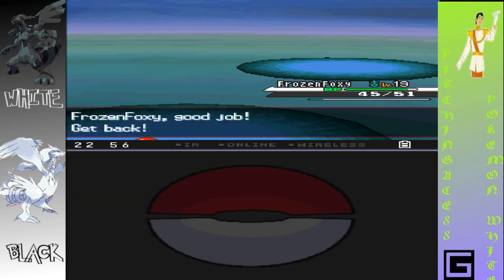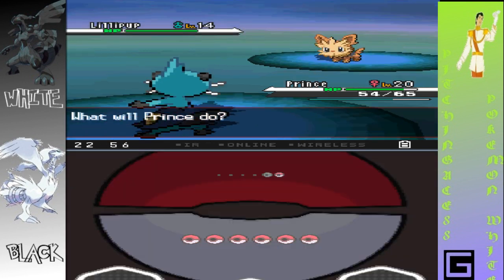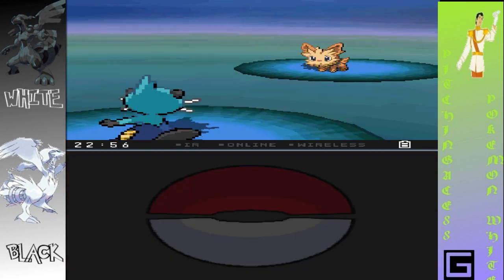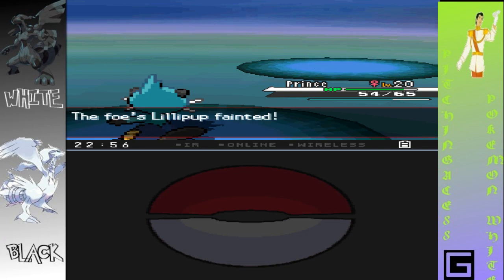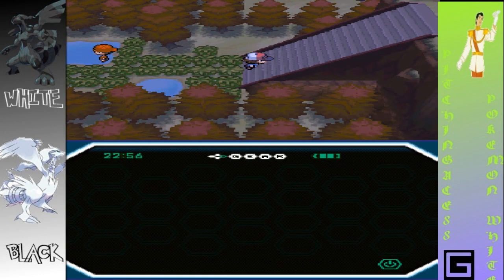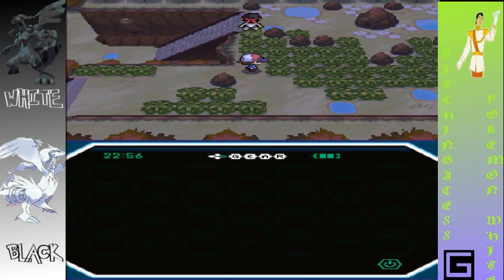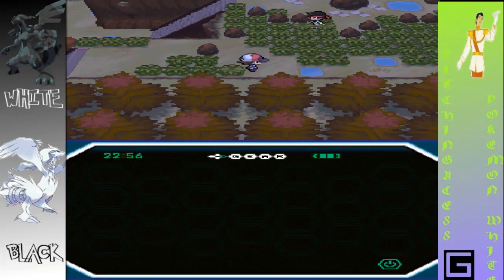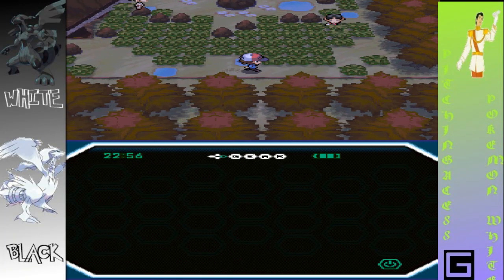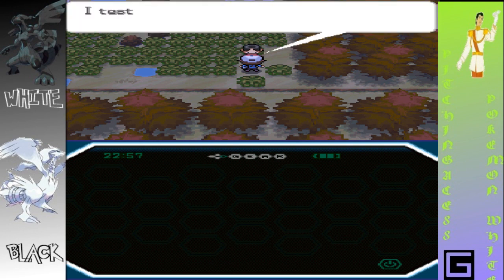I'm going to shift out Prince because I really want to Razor Shell this guy and one-hit KO him. There we go. You raised him pretty good, but I'm better. Sorry. This guy's getting a little weird for me, but we are going to face them. I test the Challenge Rock with this every day.